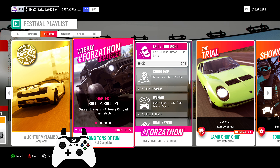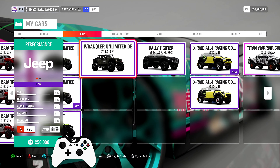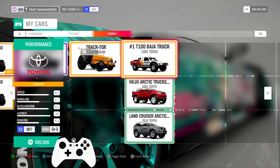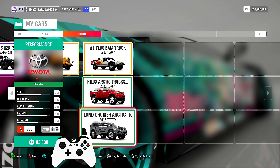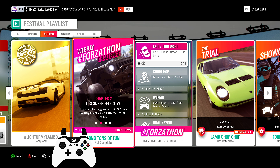Next, an easy photo challenge for 3% — Light up my Lambo — which requires you to take a picture of any Lamborghini with the lighthouse north of Bamberg. It doesn't even have to be yours, so it is that easy.